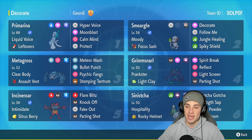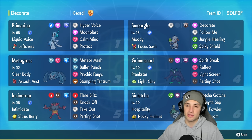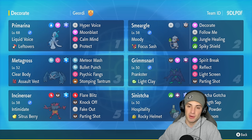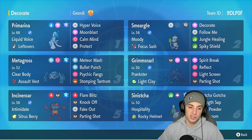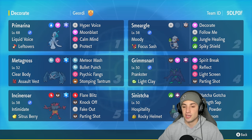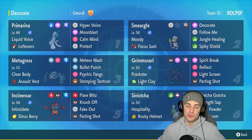You've also got Jungle Healing for HP recovery and Spiky Shield. A lot of people might expect Smeargle to use Spore, but in this case it's just boosting special attack and healing teammates. We also have Metagross on this team — hits hard, can break screens. There's also Grimmsnarl for screens, Incineroar, and Cinccino for redirection and HP recovery. If you want to rent this team, the rental code is in the top right corner.